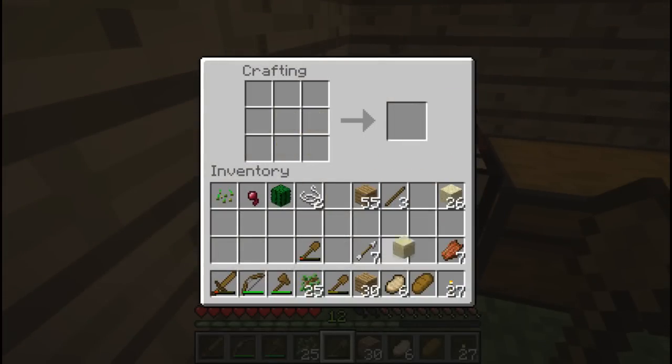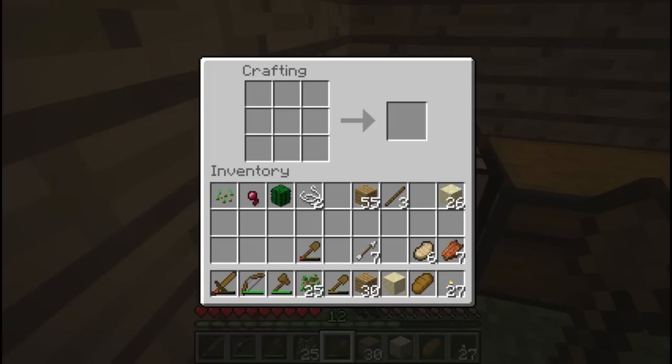We got our classic sandstone. And then let's try the old nine-pack. Nope. Six by six? No. What if we lower down to three? No. How about we make some sandstone and then play with that. What if we get four of those? We got a different kind of sandstone. There we go.